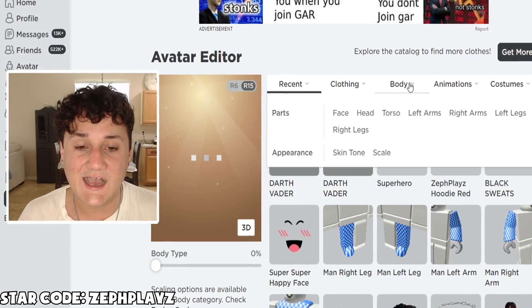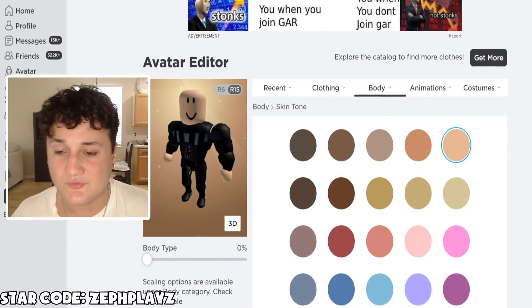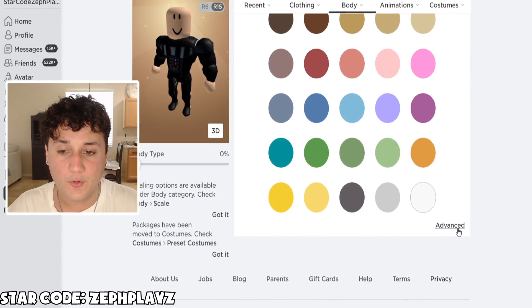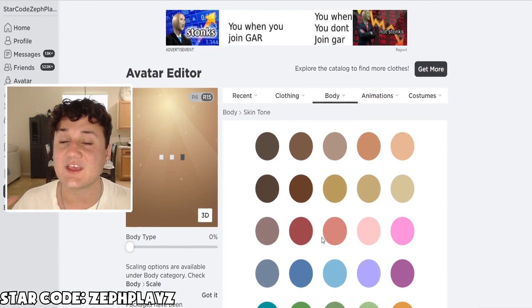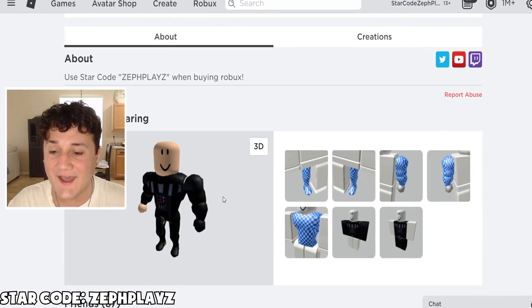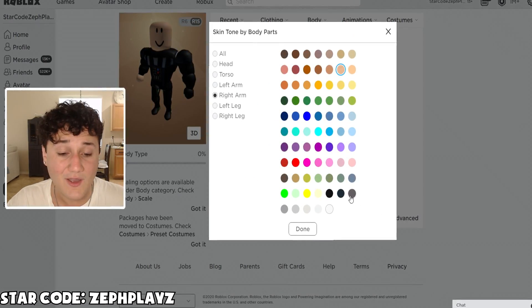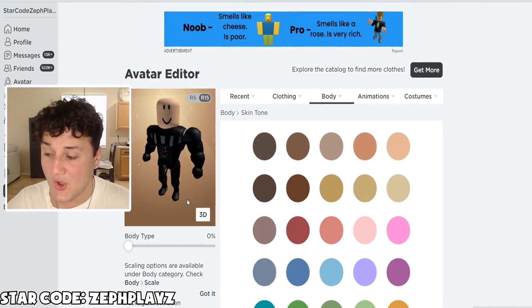Oh, that looks very, very nice — I actually like that a lot. So what we're actually going to have to do now is simulate gloves here. I can see he doesn't have gloves on this Roblox account, but I believe if we just make the arms both the same color as his suit, it should look good. When it loads, it should look like Darth Vader has some gloves on. Only one of the arms loaded — he only has one glove on, just like Michael Jackson. Apparently I didn't make the right arm the right color. But let's go ahead and put that on, and boom, it is applied now.